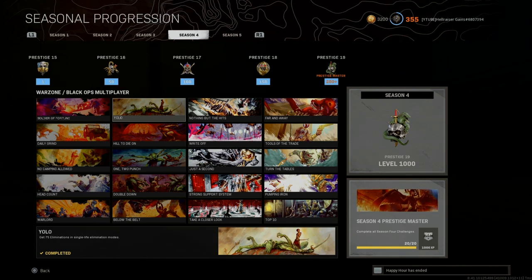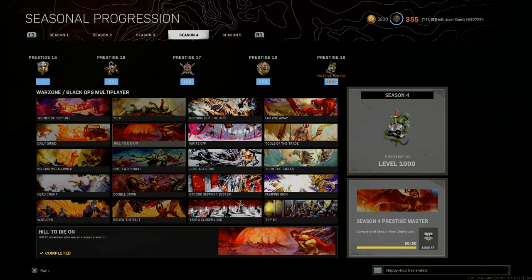YOLO: get a set of eliminations in a single life in elimination modes. This one is probably best done in BR — just play and get kills, there's not much more to it.